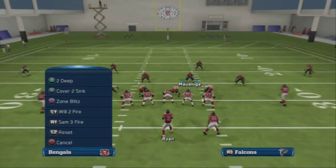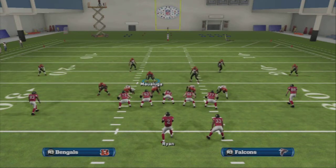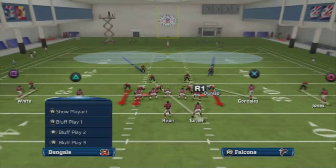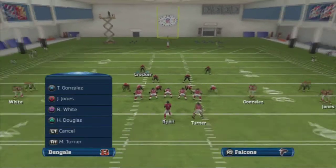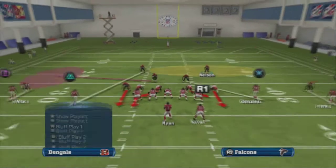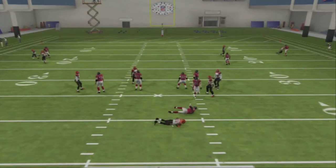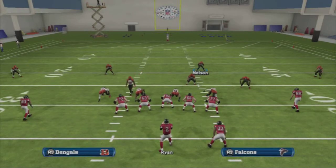You can run it from Zone Blitz. If you have time to audible, you can go into Two-Man Under. I would recommend: do not press out of Two-Man Under, because if you press you lose that trail coverage technique that most of them are playing. You can finagle your coverage around and have a fairly decent play coming out of Two-Man Under for a quick pressure. It's just a concept — a simple thing out of the 4-3 Over. Nothing fancy.